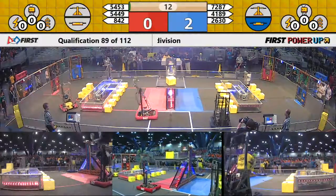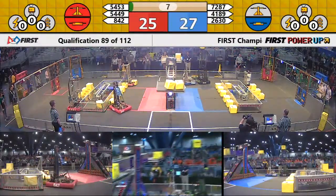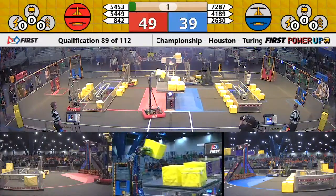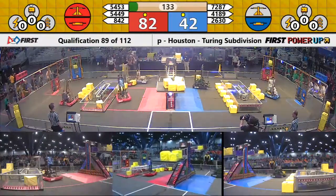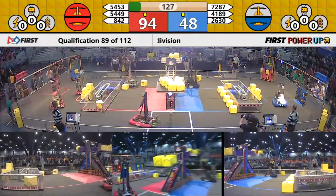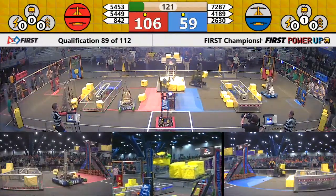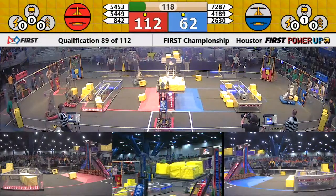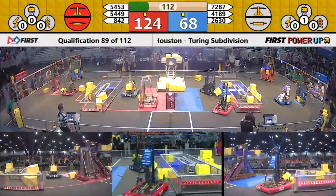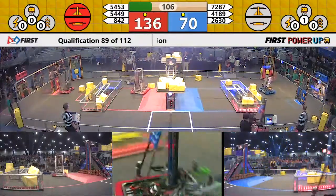Match number 89 is underway, everybody moving in autonomous. Both alliances gaining control of their respective switches, and both alliances putting some cubes into the scale. Falcon put three or four cubes over onto the red side in autonomous, and they are still adding, so the scale is owned by red.